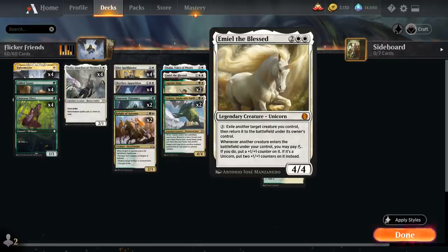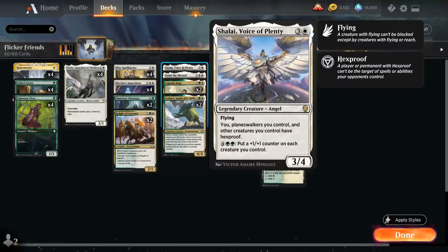We also have a one-of copy of Emiel the Blessed — a four-mana 4/4 legendary unicorn. For three mana we can exile another target creature we control and return it to the battlefield, giving us a permanent way to flicker our creatures for incremental advantage. Whenever another creature enters the battlefield under our control we may pay one mana to put a +1/+1 counter on it. We also have Shalai, Voice of Plenty — a 3/4 flying legendary angel. We and our planeswalkers and other creatures we control have hexproof, and for six mana we can put a +1/+1 counter on each creature we control.